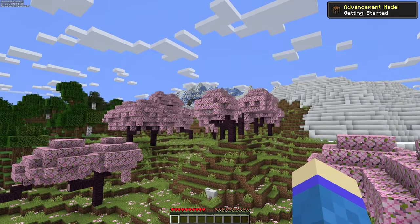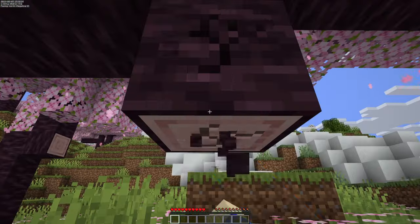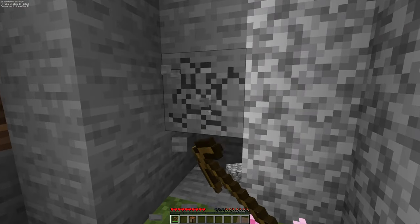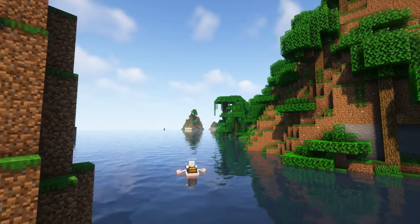And we're in! Jumping down from this cherry tree at spawn, I quickly get started. First, I begin by getting together some super basic resources such as wood, cobblestone and iron, and then gear up to enable us to get building. From there, I suit up and start exploring the world.